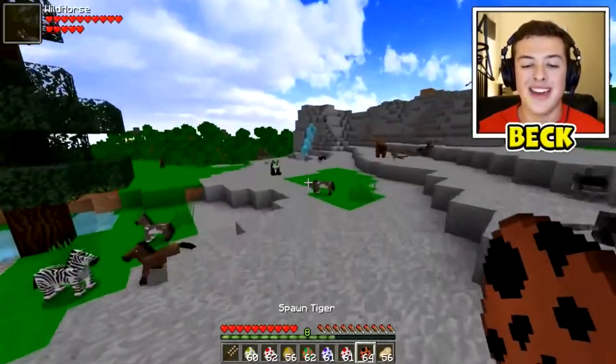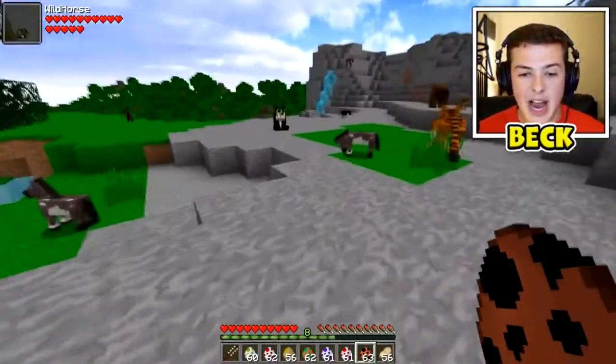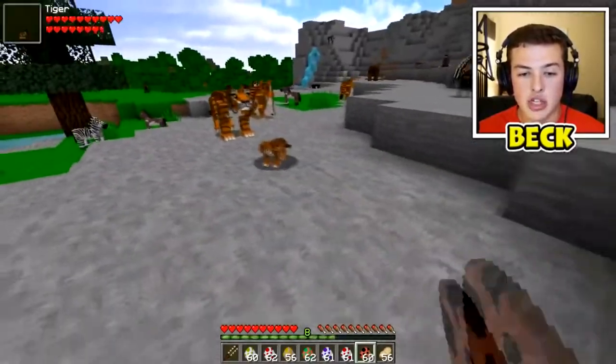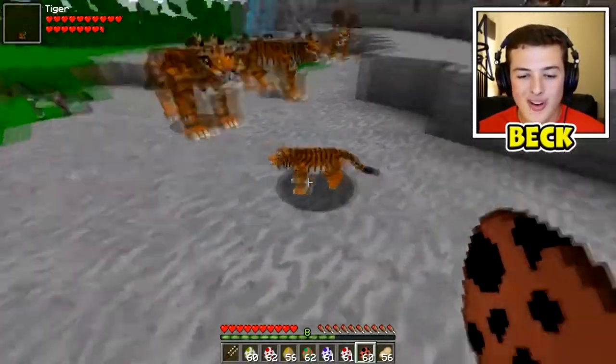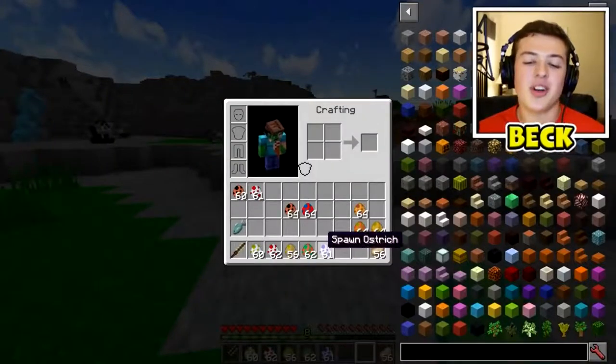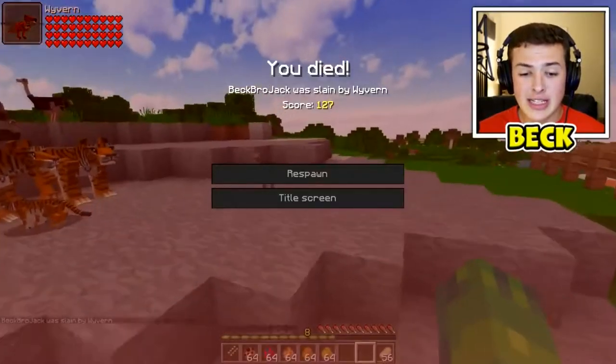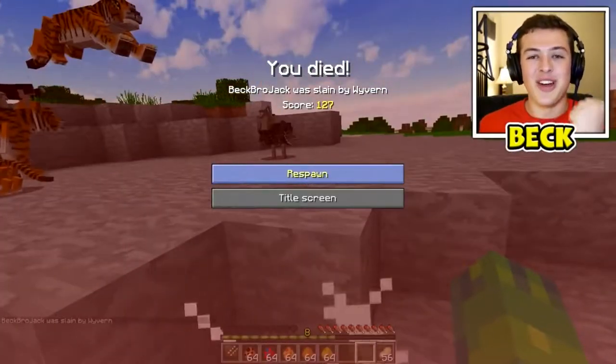We have a big rooster turkey thing - I don't know what to call it when it has the feathers, maybe a peacock. Anyway, next up we have a tiger. That is a big Siberian tiger - holy crap! He's so cute, but I should probably stay away. My entire mod showcase world is starting to turn into a flipping zoo - but I love it. The wyvern got me!